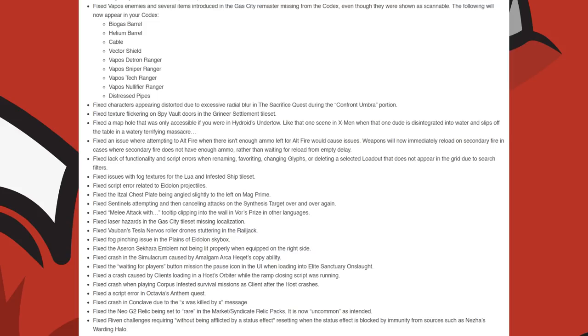They fixed characters appearing distorted due to excessive radial blur in the Sacrifice Quest during the Confront Umbra portion. Texture flickering on Spy Vault doors in the Grineer Settlement tileset. A map hole that was only accessible if you were in Hydroid's Undertow. They fixed an issue where attempting to Alt-Fire without enough ammo left would cause issues; weapons will now immediately reload on secondary fire in cases where secondary fire does not have enough ammo. They fixed lack of functionality and script errors when renaming, favouriting, changing glyphs, or deleting a selected loadout that does not appear in the grid due to search filters.